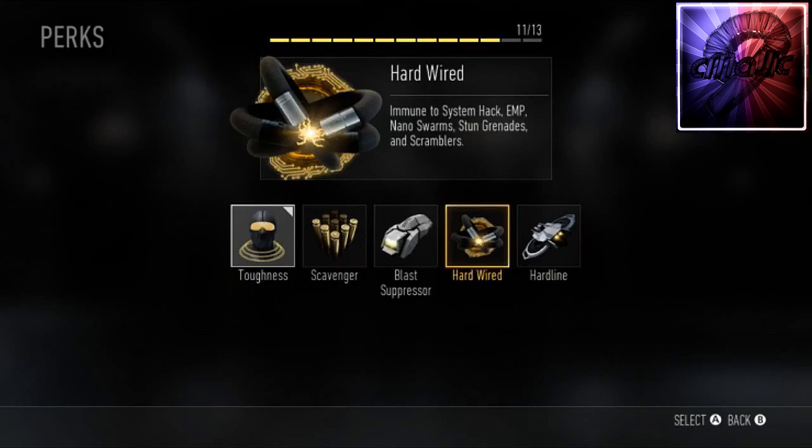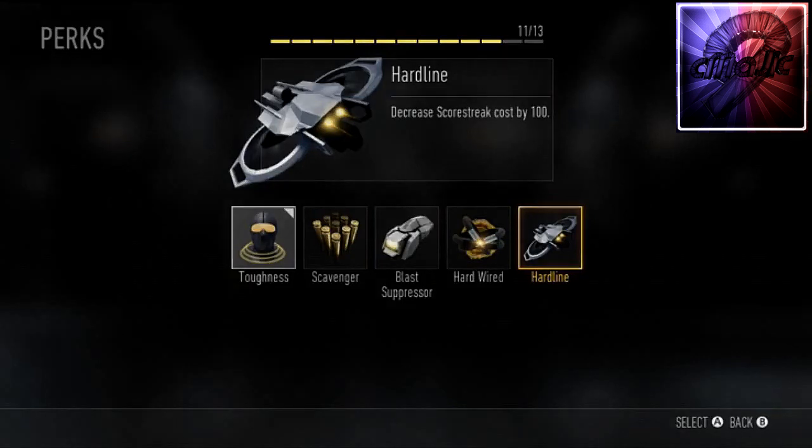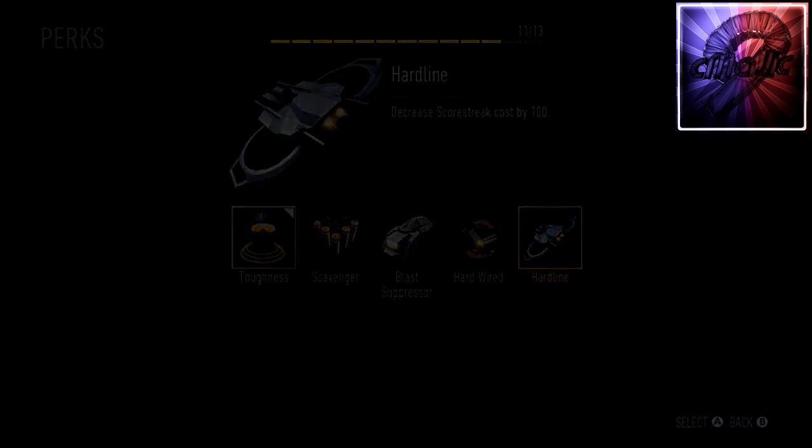Hardwire makes you immune to system hacks, EMPs, nano swarms, stun grenades, and scramblers — more of a perk for stealthy players. Finally, Hardline decreases scorestreak cost by 100. It's a well-known perk seen in many Call of Duties and could be useful with the new scorestreak system, but I'd rather use Toughness. Hope you guys liked the video — subscribe for more content and I'll catch you guys later.